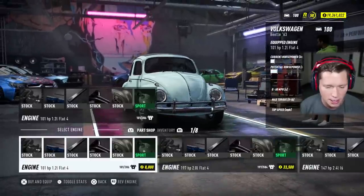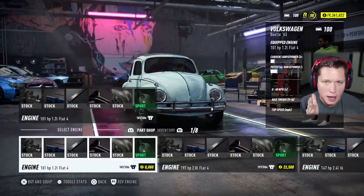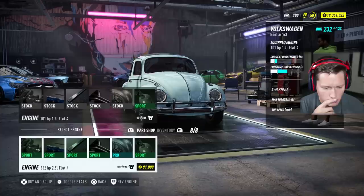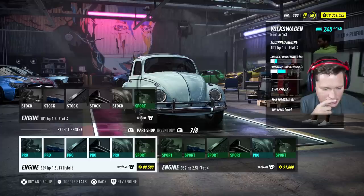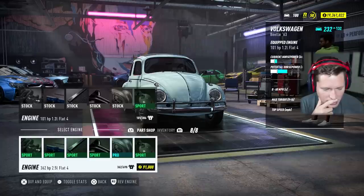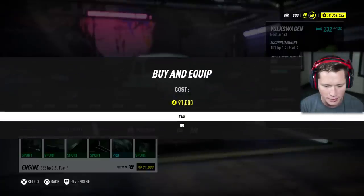Anyway we are going to swap the engine. I want the one with the max potential, so looking over here to the right — we could put a 362 horsepower two-and-a-half liter flat four in there and the max potential is 698. There's a 660 for this hybrid engine and 645 for this other one. So it is going to be the one all the way towards the end — the 362 horsepower flat four going in this bad boy.